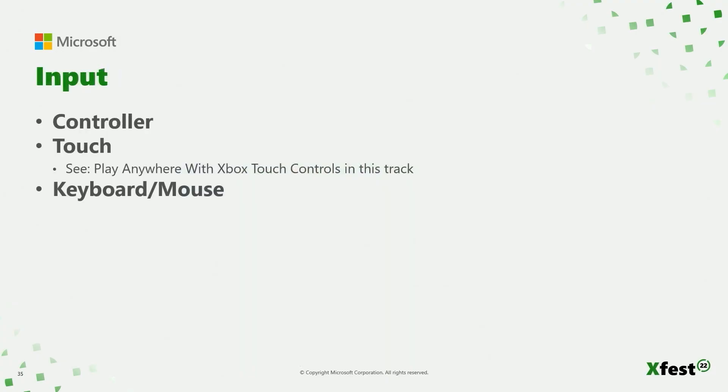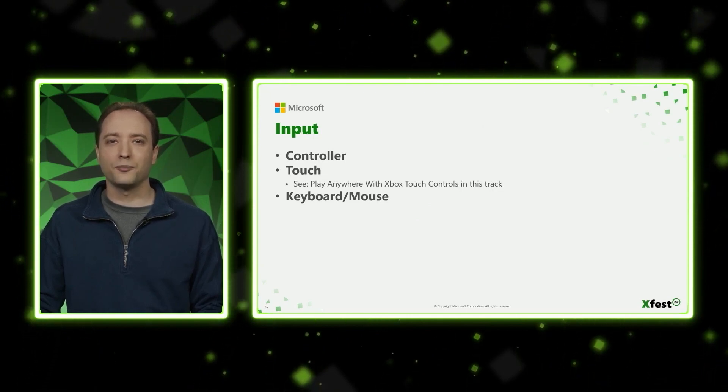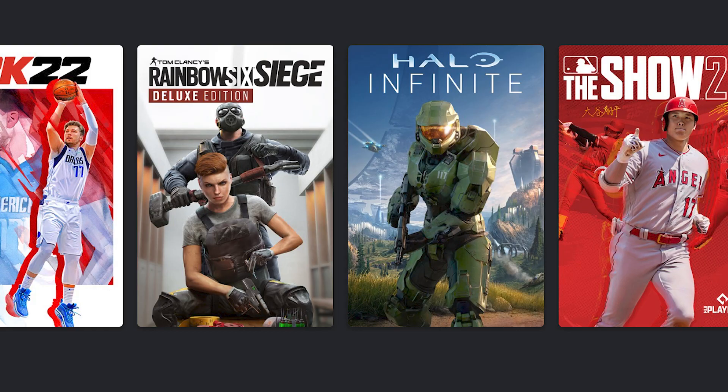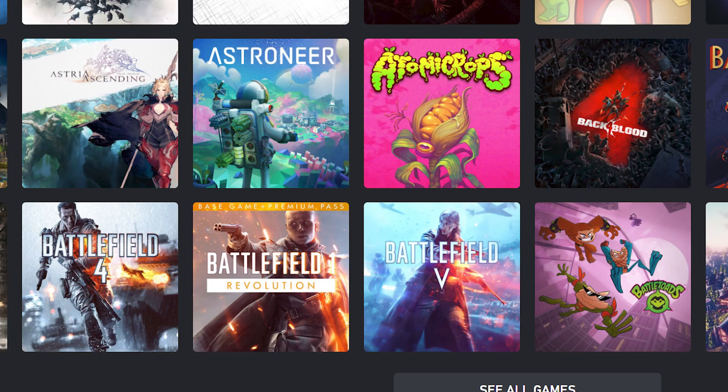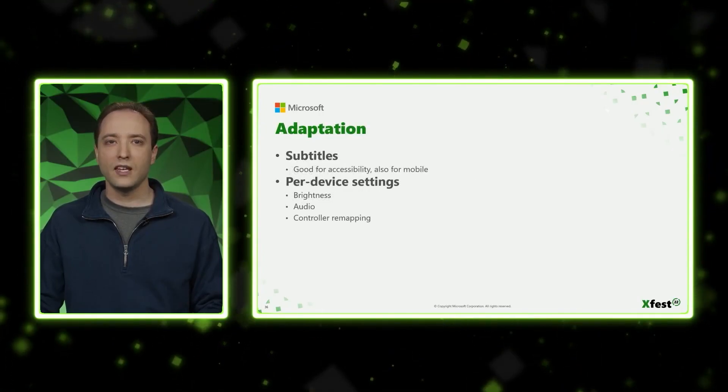One of the big things for me was mouse and keyboard support. There are many games on the platform, especially FPS titles that would benefit from this — Halo Infinite, Back 4 Blood, Fortnite, the Battlefield titles, you name it. Now when can we expect keyboard and mouse support? It will light up in streaming when we finish adding it. Thank you for that very specific date.